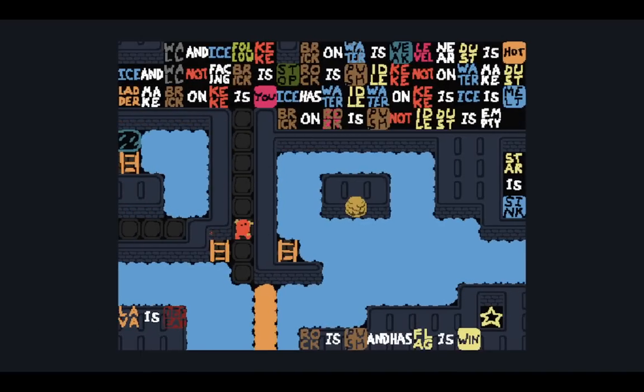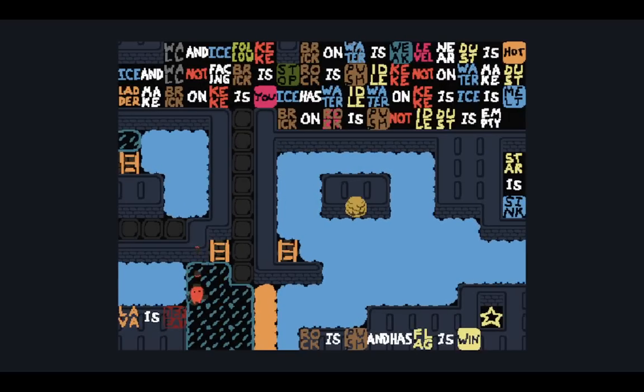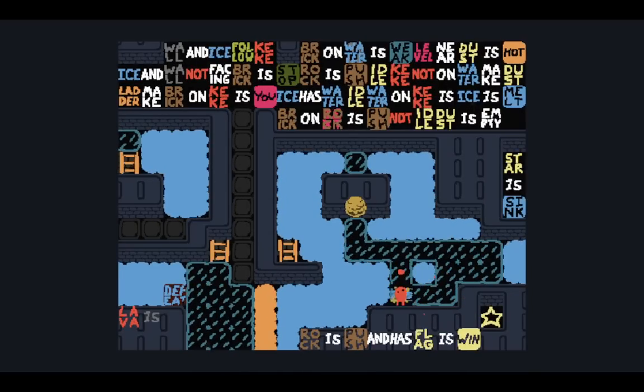Lava is defeat though — how do I make a bridge on top of that? Can I break lava's defeat? I go over here and I can break lava's defeat from there. Now we fall into a lower level. Rock is pushing his flag, so we need to make the rock have a flag. Star is sink right there, so we need to get the rock on the star. Let's go on the ladder and push this rock onto the star.